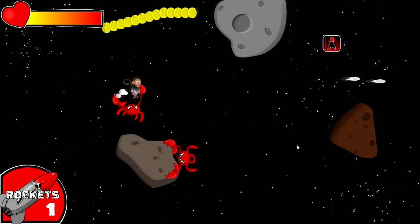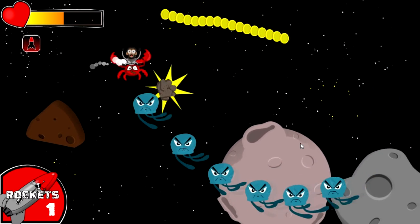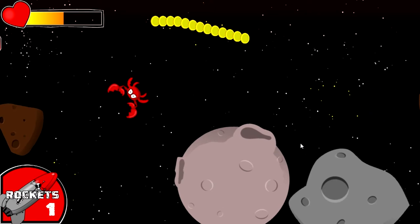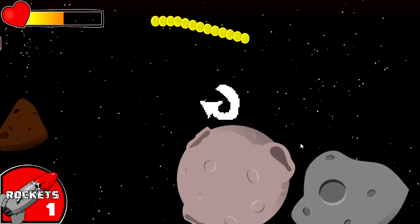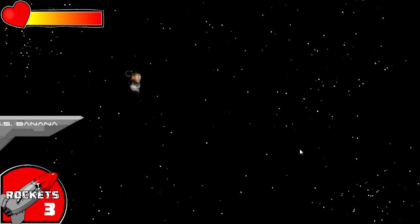Here are the crabs. These crabs grab you and pull you down. You can get rid of them by getting hit by something — if you hit something, they get dislodged. Or if you have a missile and you shoot it, you'll blow them off of you.